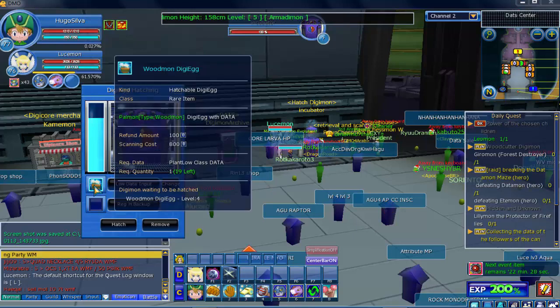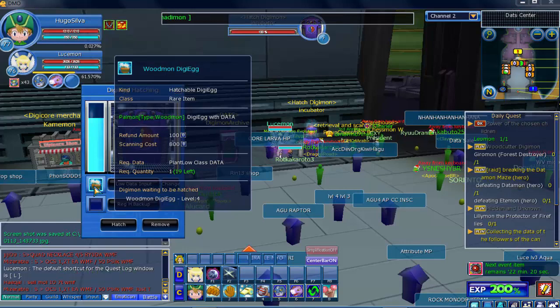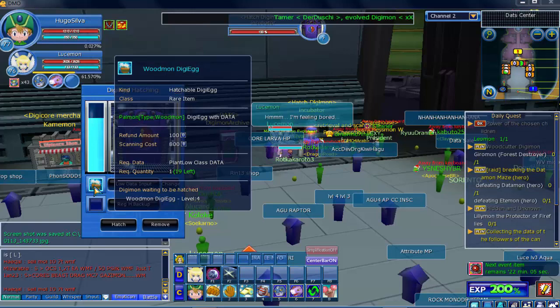Udmon is one cheaper for plant data, so it shouldn't be that hard to get a level 4. However, since he is a plant type, their data are a little more expensive than the others, but just a few data and some eggs should be enough to get at least a level 4.